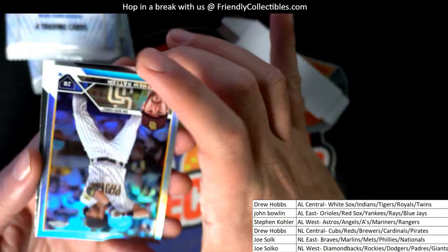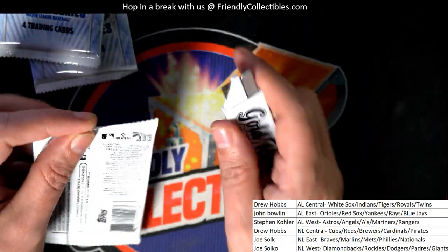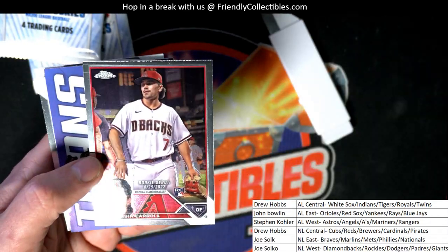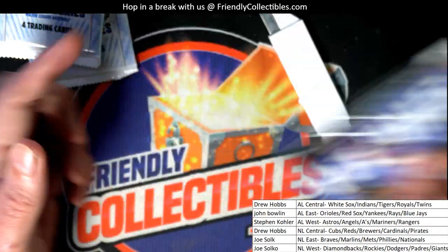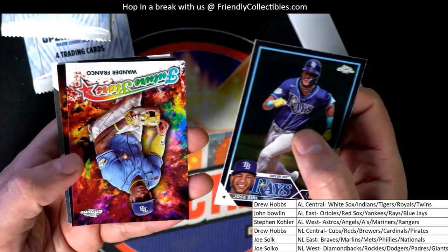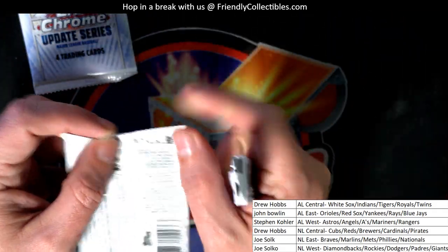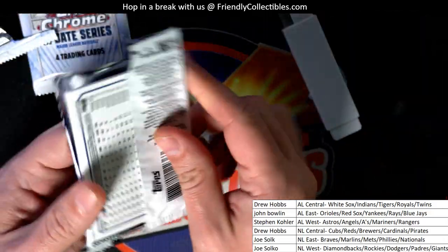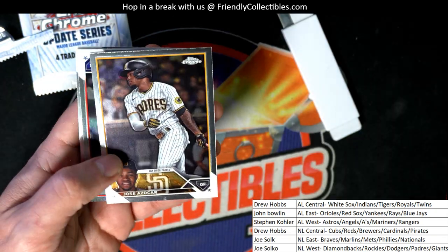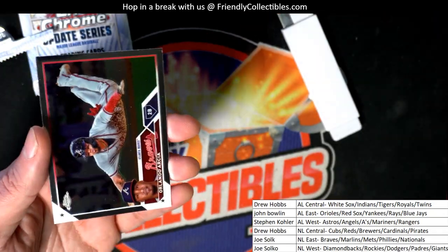What have we here? Refractor rookie — Corbin Carroll. So exciting ripping this box open. There's super short prints and stuff — you never know, the biggest hit from the whole break could be right in here. That's a nice rookie card, Brett Batty. Casas rookie — boom! One of the debut rookie refractors for the Red Sox owner.